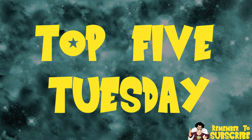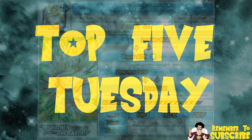Without further ado, let's go ahead and start talking about each of the cards. I will not be going over them in order — I'm going to go over them in random order and then rank them afterwards. This is going to be quicker since I'm only talking about their passive skills. Let's start with the Entrusted Mission Super Saiyan 2 Gohan.